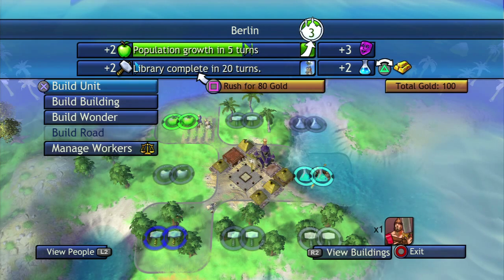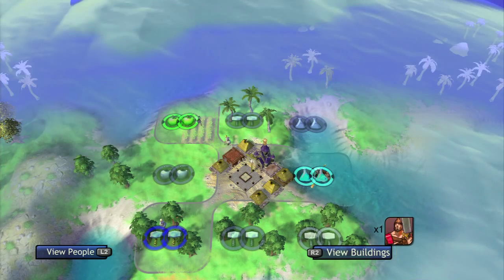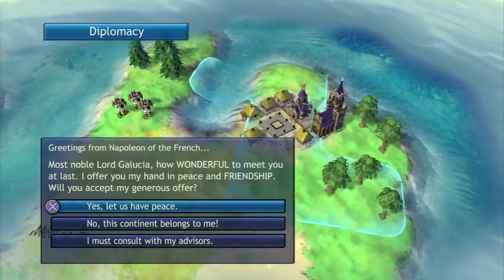Another thing you'll notice is it says 'push square to rush.' Instead of just buying units or buildings outright with gold, you can start working on making something — let's say I spend 10 turns making it and it's half done, it might say 'rush for 40 gold.' So you can spend some production getting it started and then spend gold to finish it. There are a lot of different things and vast differences, so we're going to have to keep talking about it throughout this series.